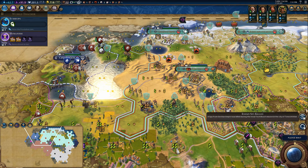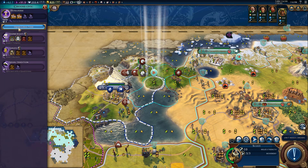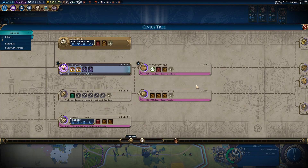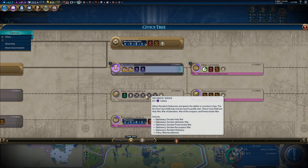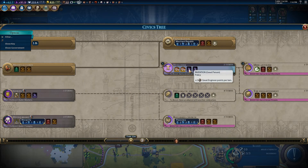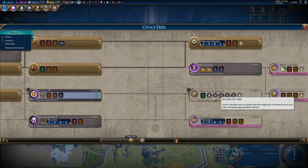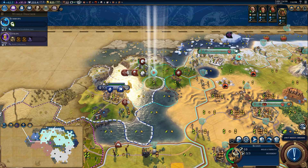Enemy spy killed. I don't have any spies — they're already on spies? Oh dear. When do I get spies? Diplomatic service. Humanism was nice, but clearly we need diplomatic service, apparently, because we're not in the spy game at all.